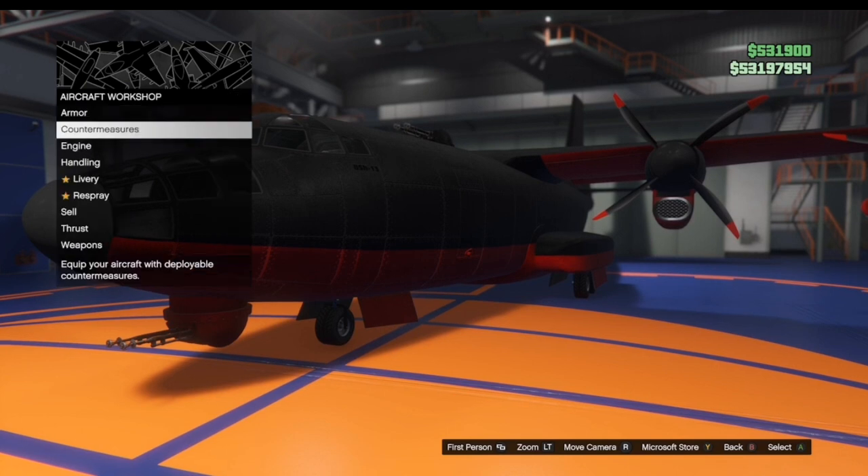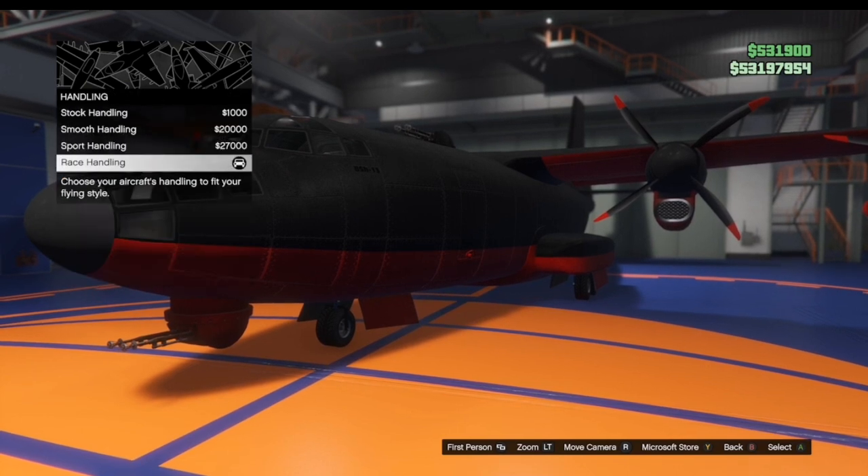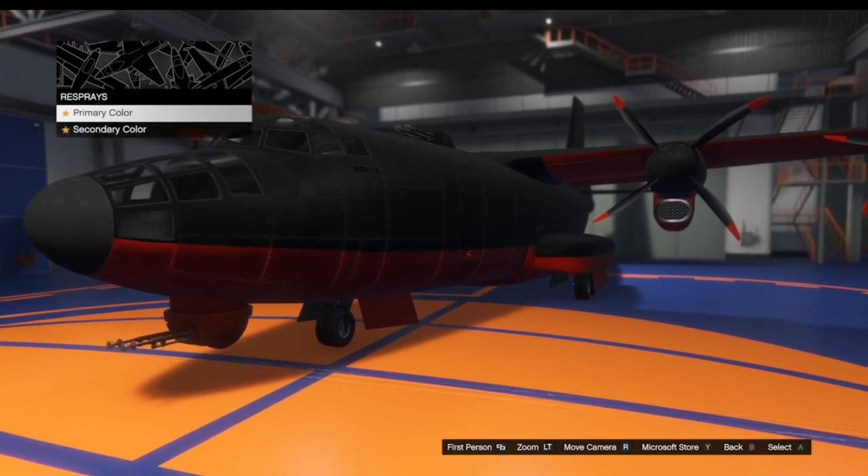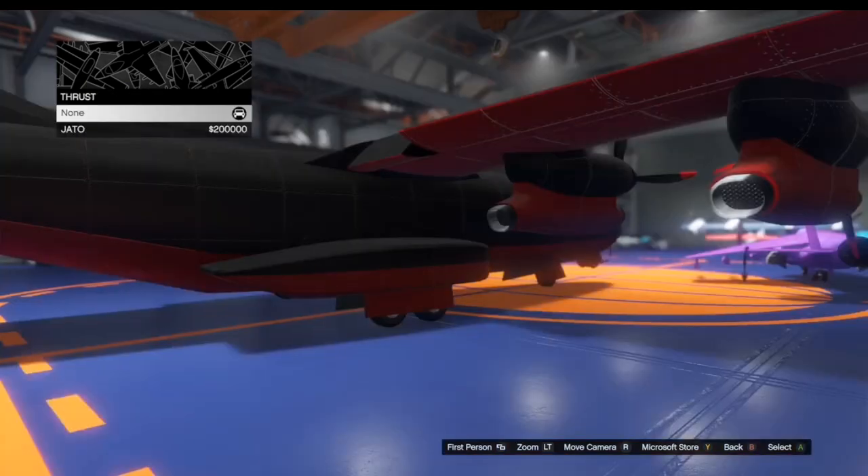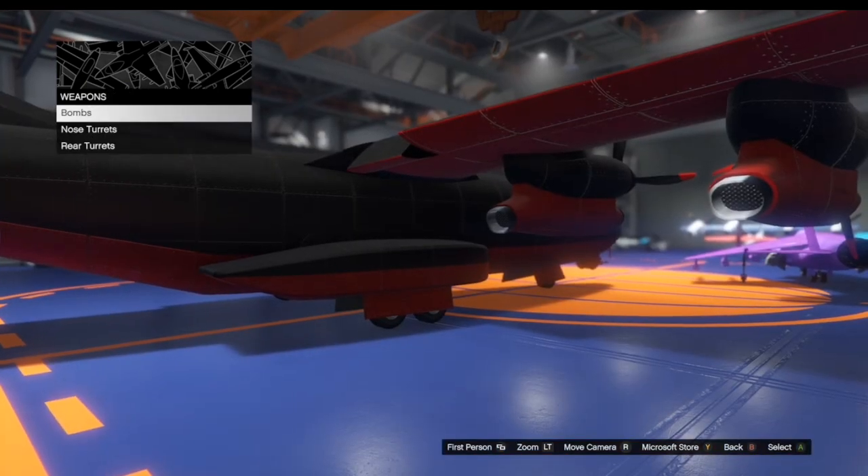Basically it's armor, engine, handling, and respray — literally no other options. You can't put bombs, guns, you can't put Jado, not even a livery, nothing. Literally only those four that I mentioned.